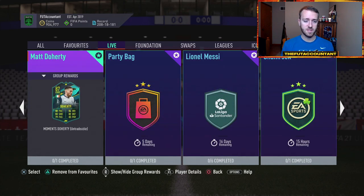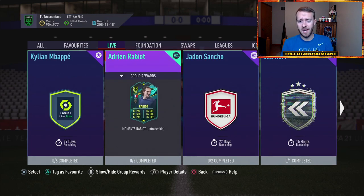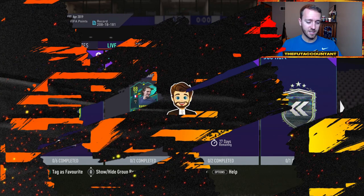That's the new Party Bag SBC, which caused market movements yesterday, and we had the Rabiot SBC coming in at 300,000 coins. A lot of people, if they're doing this SBC, they're doing it for the links that this card provides. He provides just as good links for a hybrid squad builder with French links to like Mendy, Varane, Conte, maybe an Mbappe, but also green links to Ronaldo, Kulusevsky, Quadrado, and Dybala, who are very popular cards in this game.